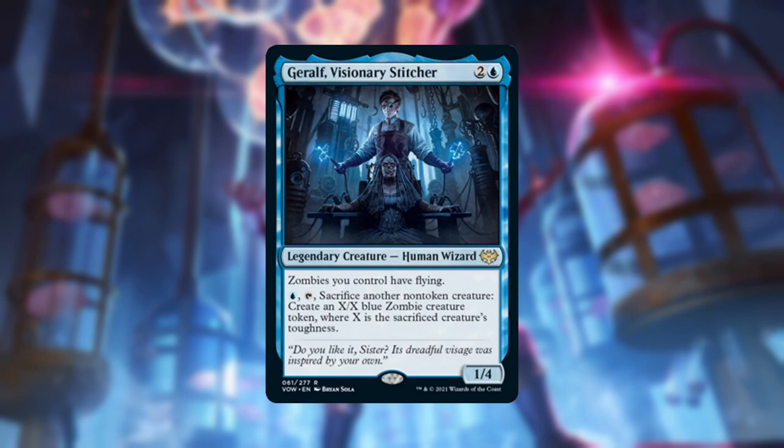Thanks for clicking on my thumbnail, you discerning viewer, and welcome to the Uncommon Commander. Today we're presenting a commander deck built around Jerof, Visionary Stitcher. If you want to cast this mad inventor, he costs 2 and a blue. For this cost he has the relatively durable 1/4 body and two abilities. The first is a static ability that says zombies you control have flying, and the second is an activated ability: pay 1 mana, tap Jerof, and sacrifice another non-token creature to create an X/X blue zombie creature token where X is the sacrificed creature's toughness.